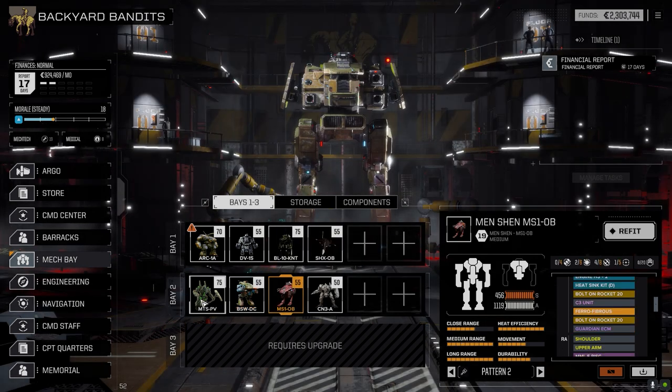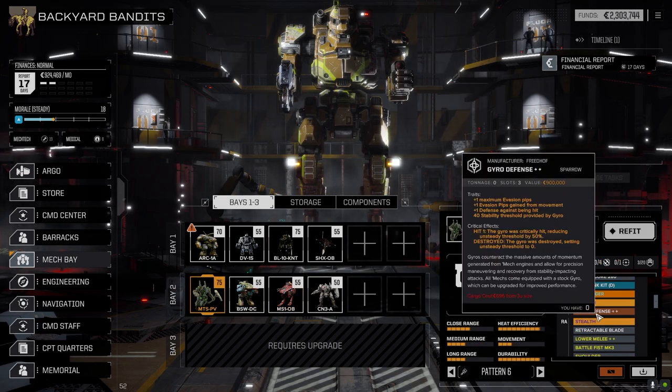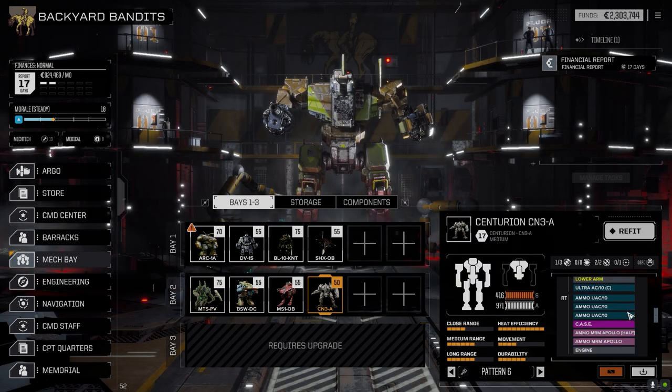We couldn't put anything in the Menshen. The Mortis got the double-plus defensive gyro because it's going to be used for melee. Once we get a bigger engine it's really going to need this - the bonus against being hit, evasion pips gained for movement, and plus one max evasion pips will be nice once it's moving faster. For now at least the defense will help when moving in close.